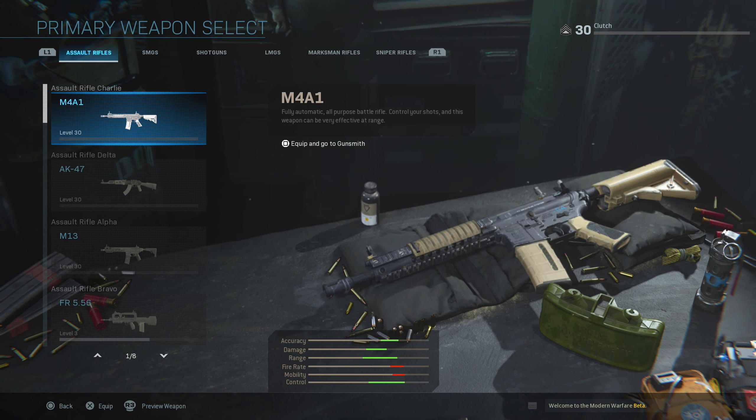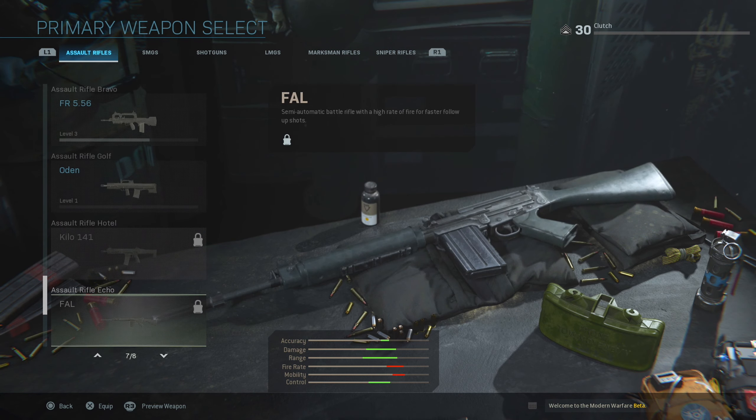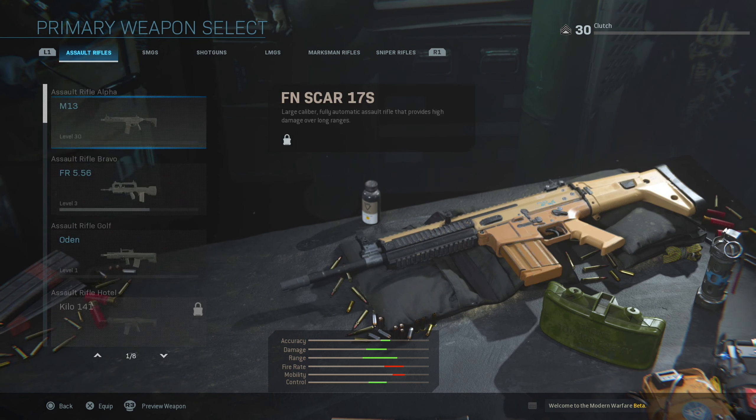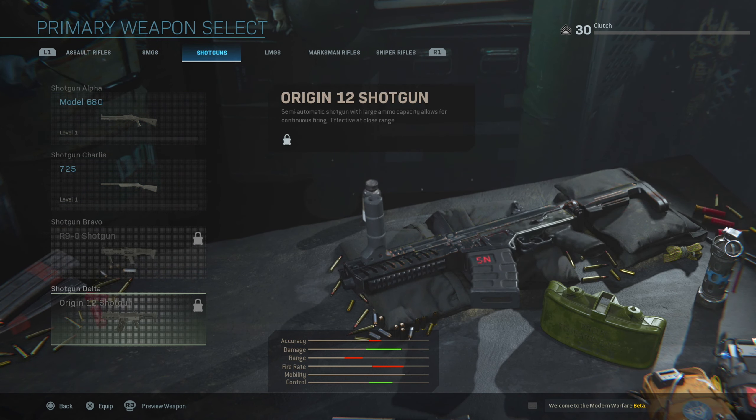For SMGs the max you get is the AUG. For ARs you can get all the way up to the Odin and then the last ones are the Kilo 141 and the FAL. There are actually a lot of ARs — I thought there was only one more after that. But yeah, that's for ARs and SMGs.